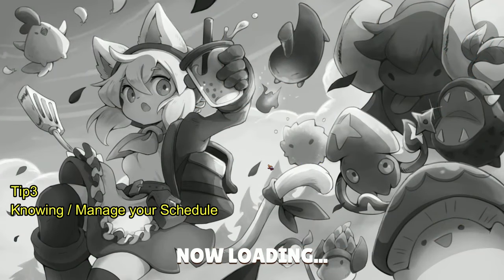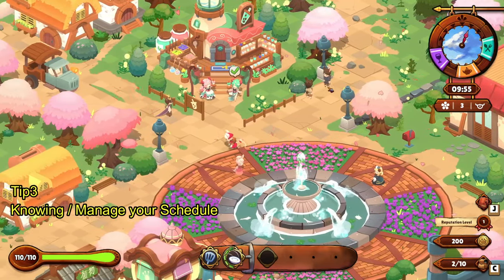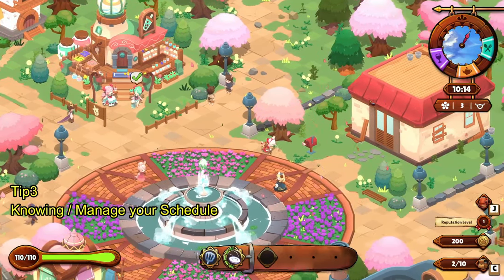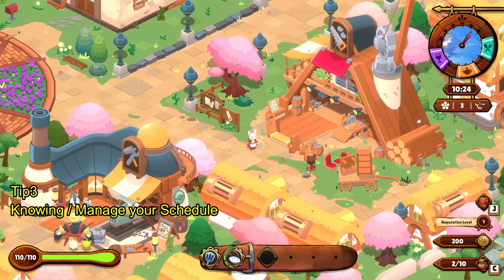If you go into town, you're going to get a mail at the beginning of the game that explains when the shops close and check the shop for opening hours. But what this doesn't tell you is — for example, the Bubble Tea Shop is open from 9am to 9pm, and there are a couple of really important NPCs like the Carpenter who allows you to upgrade your restaurant and buy furniture, but that shop is closed on Umami Day.